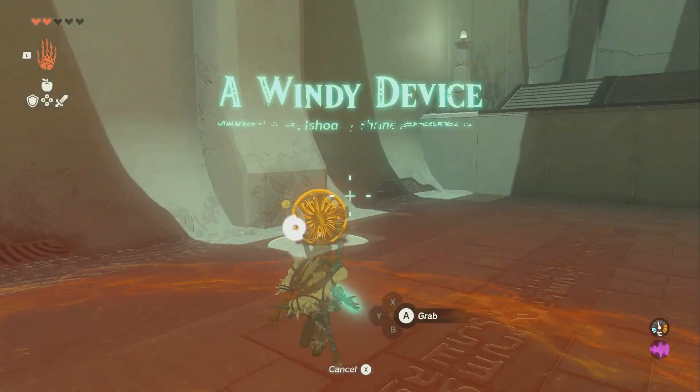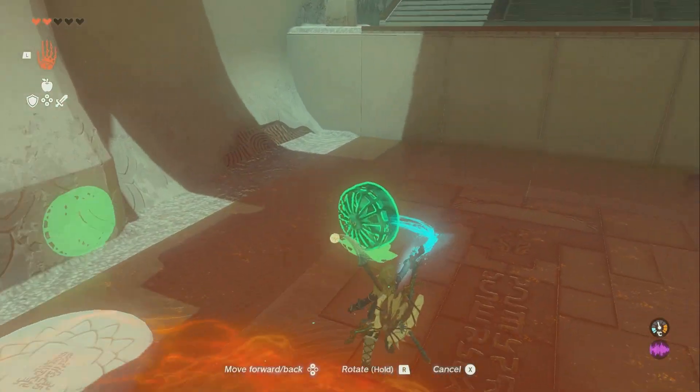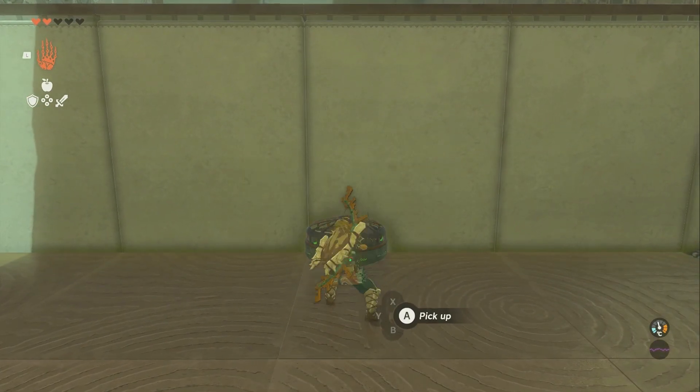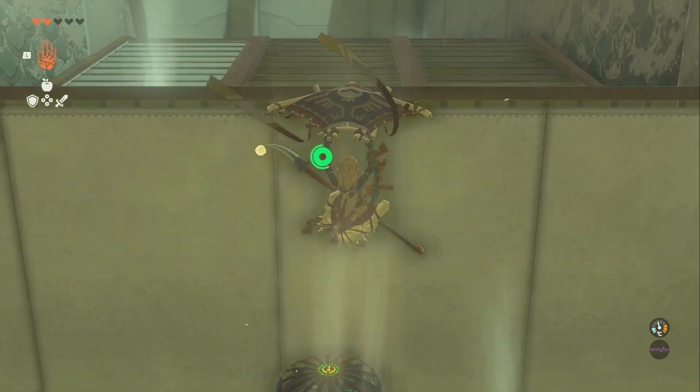In order to do this, you're going to need the glider. Hopefully you did that part of the main story before leaving Lookout Landing. So you're going to set one like this, facing straight up, and then you're going to activate it, jump on it, and glide.